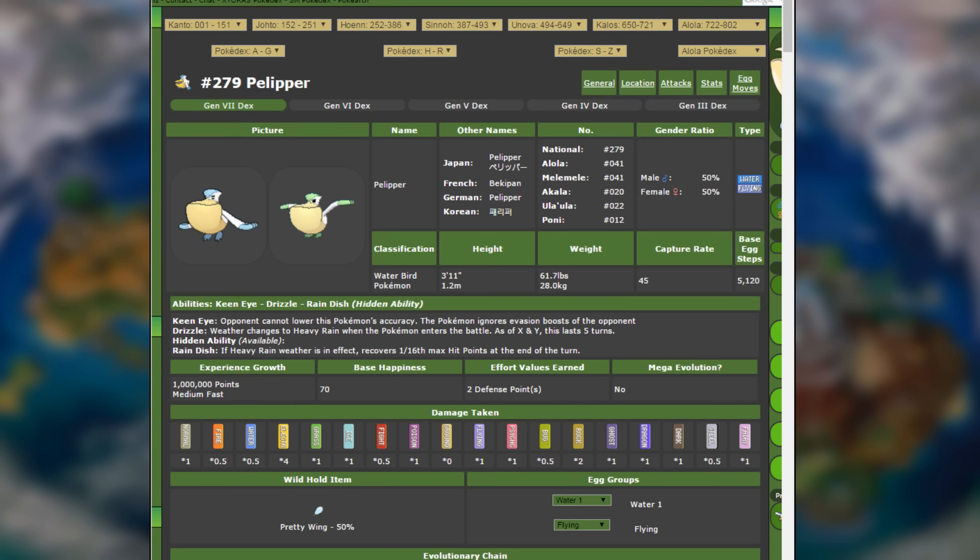If we take a look at its abilities, we have Keen Eye — opponents cannot lower this Pokemon's accuracy and it ignores the evasion boosts of opponents. Keen Eye is a whatever ability to me. But the big one, the most important one in this game that you can use on your journey, is the ability Drizzle on this Pokemon.